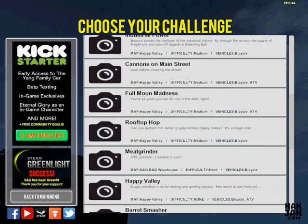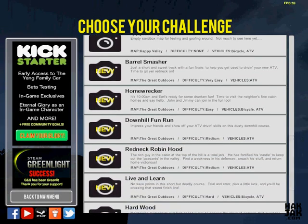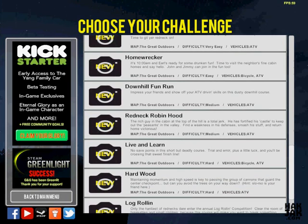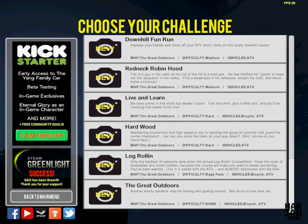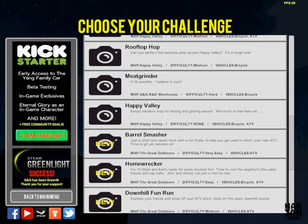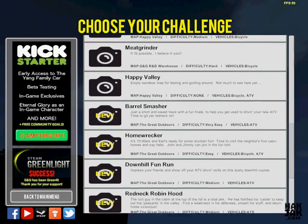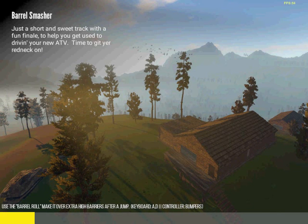If we go to the level selection screen, we have a bunch of new levels. We have Barrel Smasher, Homewrecker, Downhill Fun Run, Redneck Robin Hood, Live and Learn, Hardwood, Log Rollin', and The Great Outdoors. I'm going to try to complete all of the new levels in this video. I believe all of these levels are designed for the new character. The first one is Barrel Smasher, so we'll start with this one.